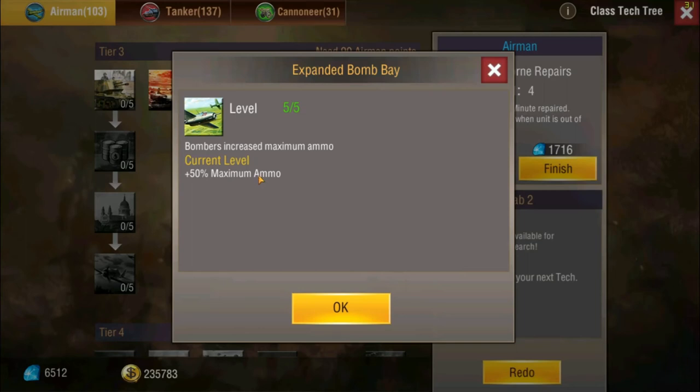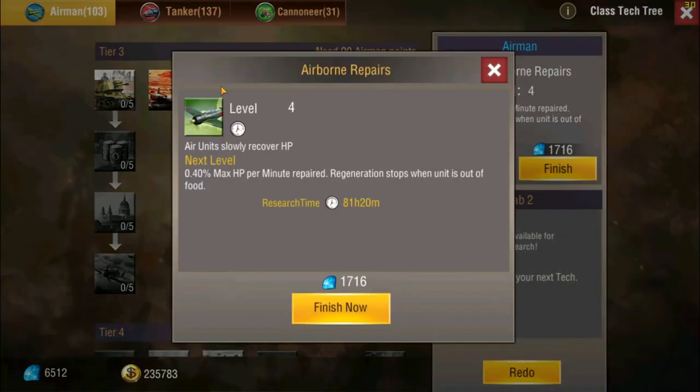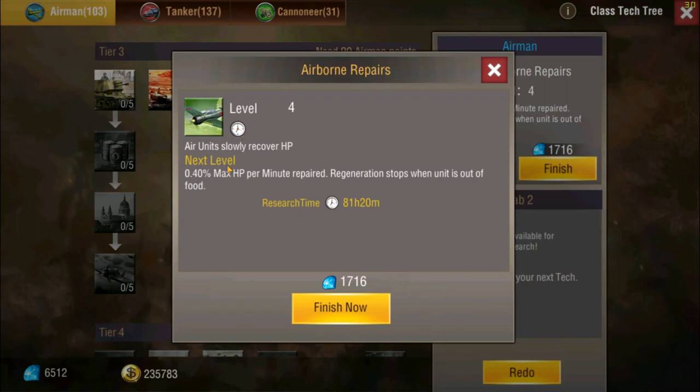You also get a plus 50 max ammo — this one's really huge especially if you don't have officers, because right out of the gate you're only getting 10 minutes of bombs. This will get you up to 15 minutes. With the Avro officer, who gives plus 70 percent max ammo when fully leveled, you can get almost 30 minutes worth of bombs with those two combined. It's pretty nasty.